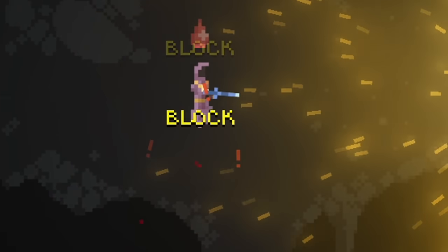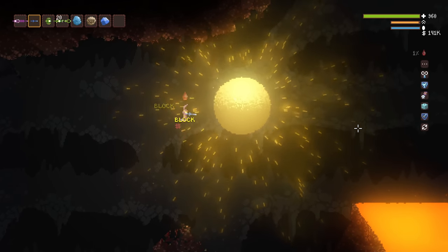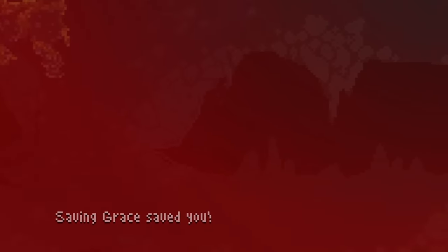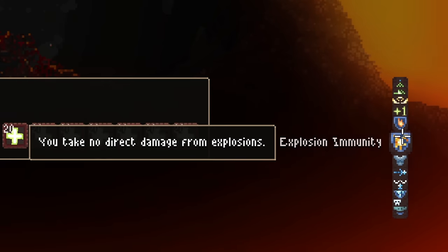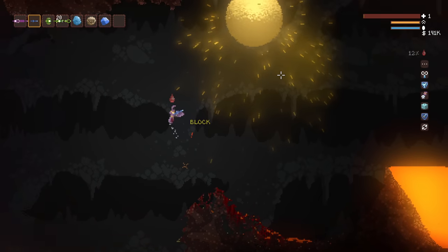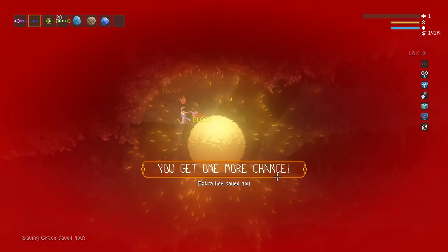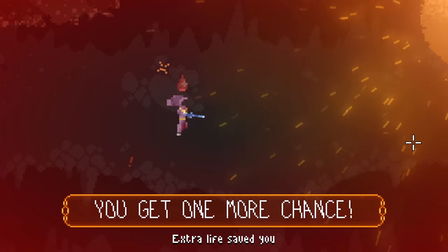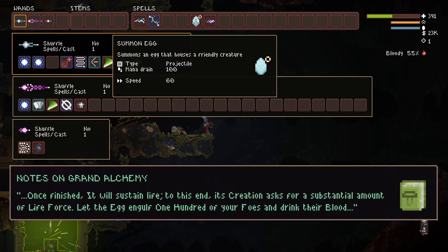Now's a good time to mention that from this point on, things are going to get incredibly deadly. You're going to want saving grace, both fire and explosion immunities so the aura around your creation does not kill you, as well as as many extra lives as you can stack. Trust me. Once you're sufficiently powered up, the next phase wants blood, so let's indulge it.